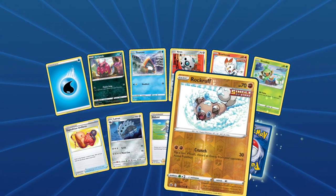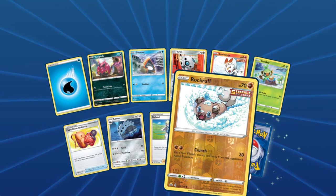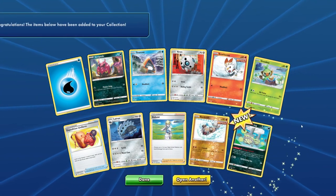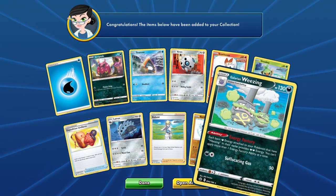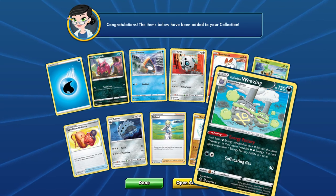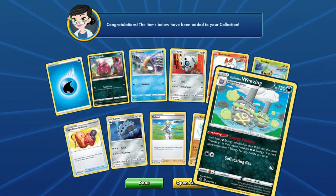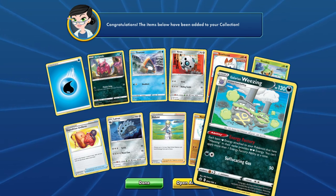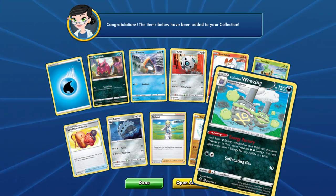Rockruff — he's so cute playing in the snow, having a good old time. Galarian Weezing. Ability: Energy Factor — each basic dark energy attached to your Pokemon that have Weezing in their name provides double energy. You cannot apply more than one Energy Factor ability at a time.